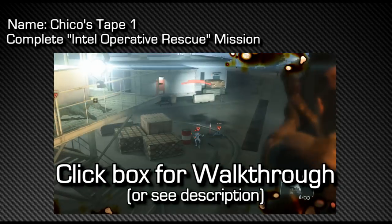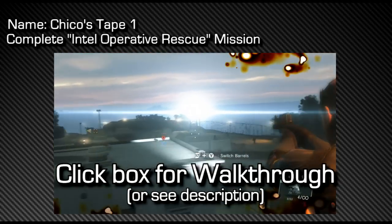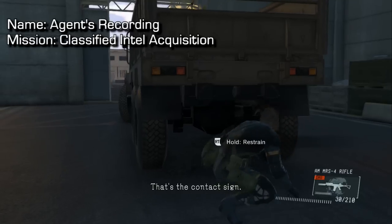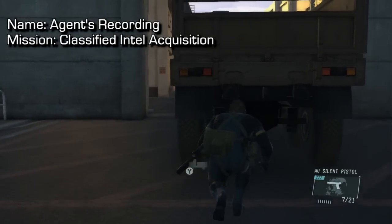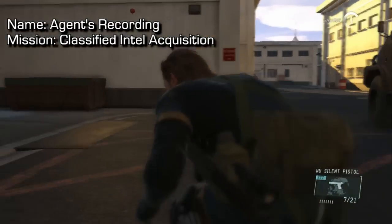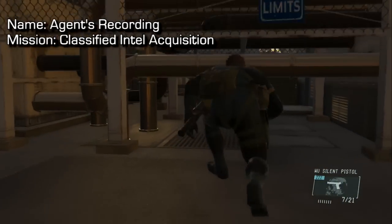For Tape No. 1, all you need to do is complete the Intel Operative Rescue mission with any rank — it is rewarded to you for completing the mission. Next up, we are on the Classified Intel Acquisition mission. There are a total of two cassette tapes you can get on this mission and you can get both on the same run-through.